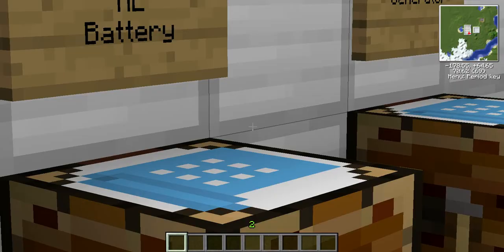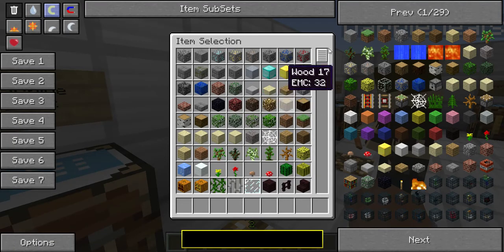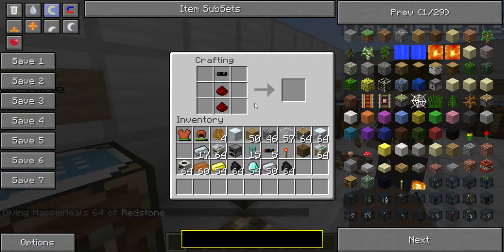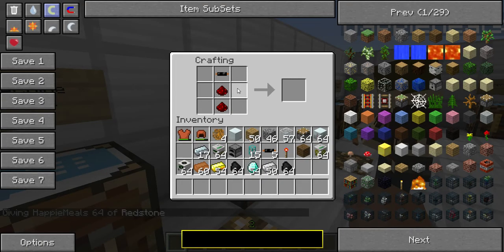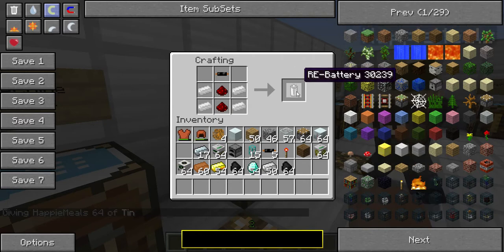If you take four tin — make like a boot shape — and then two redstone in the middle with a copper cable right on top, it will make a RE battery, which will be used to make a generator once we get to it. So just four tin, two redstone, and a copper cable on top.